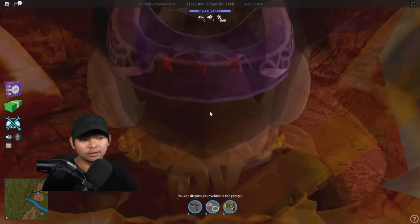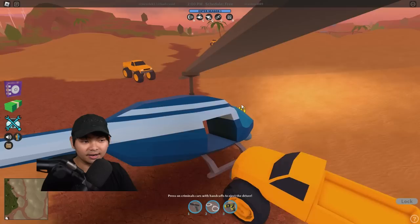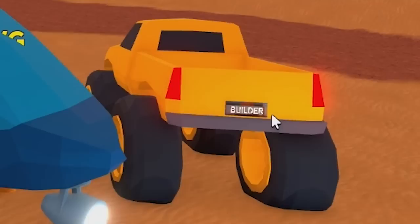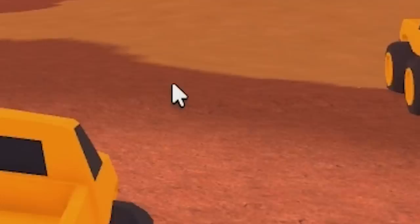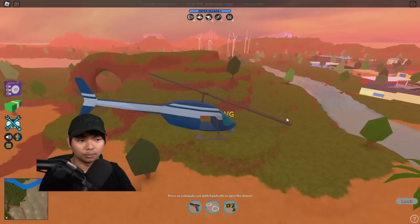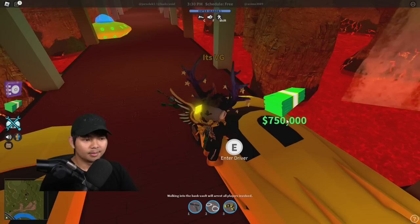I noticed something different from the game — you guys can see there are three monster trucks inside the game right now. This here is literally like Bob the Builder. We got one here, Bob over here, and another one over there. This Easter egg was literally insane — Jailbreak added this Easter egg before they added a brand new military base inside the Jailbreak server. There would gonna be a monster truck driving this little UFO in the game. You guys can go ahead and see the new military base in 2019.